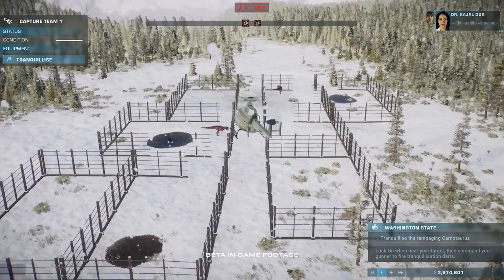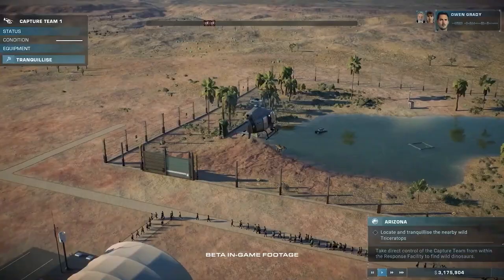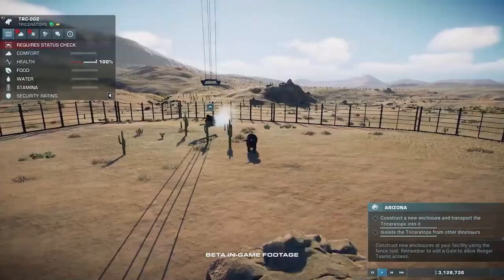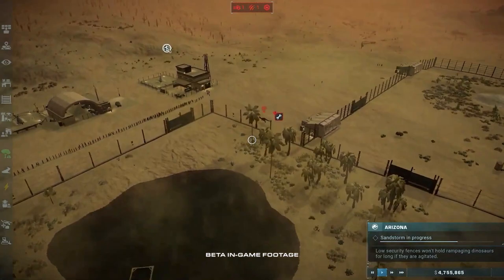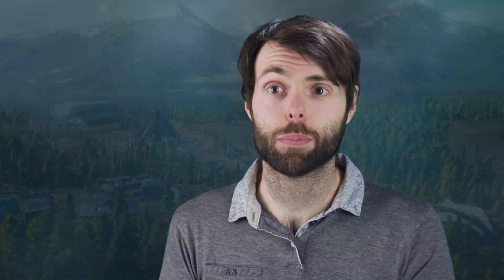We're also excited to bring back original characters: Dr. Kajal Dua, Isaac Clement, Cabot Finch and George Lambert, who will provide support and guide the player towards success. Instead of focusing on building theme parks and making money, the player is now dealing with dinosaurs in the wild across the United States, capturing them and safely containing them in facilities they've built. We're also introducing new injuries and illnesses that can affect the well-being of the dinosaurs - another obstacle for the player. This is completely uncharted territory, away from tropical islands, bigger and more challenging.